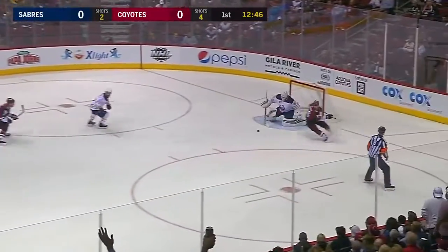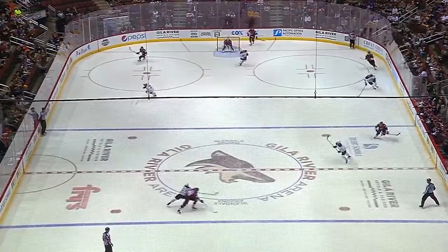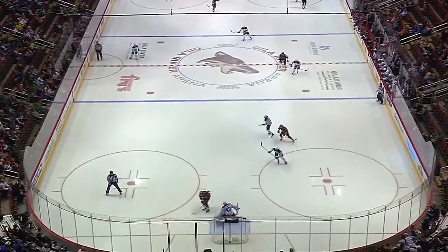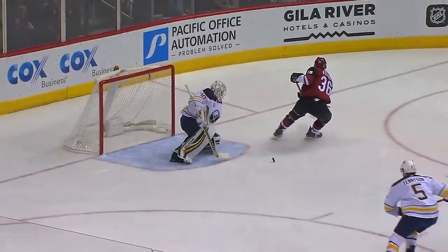Chance over the line. Fisher is in, he shoots, and he's stopped that time. Leonard. Coyotes getting some real good looks here — Christian Fisher the latest. Fisher just tried to muscle that puck through the goaltender. How many good saves has Leonard made tonight? How many opportunities, though?